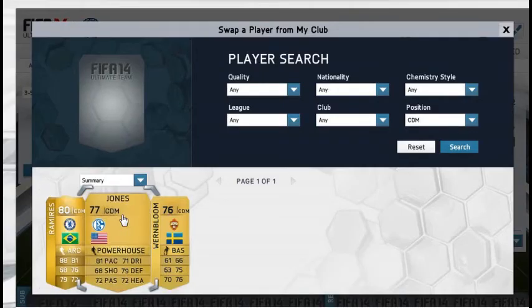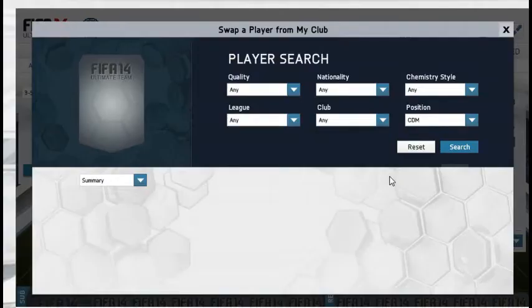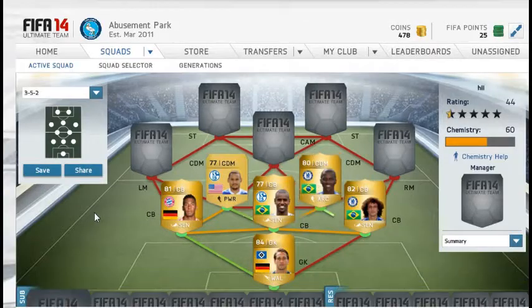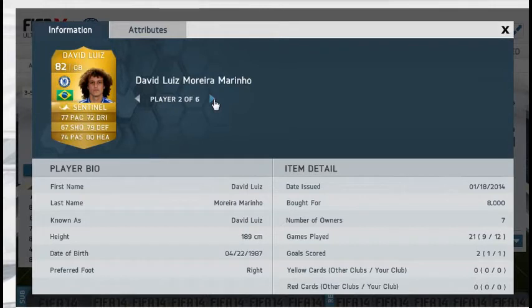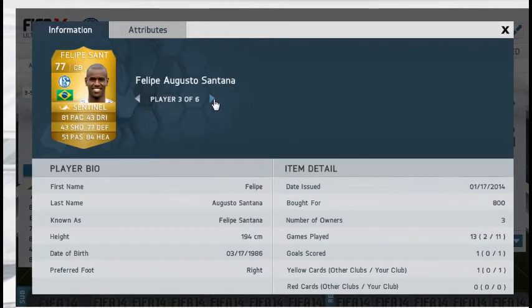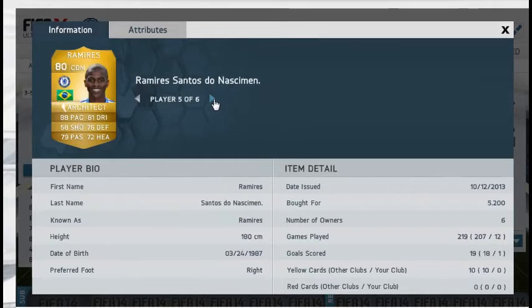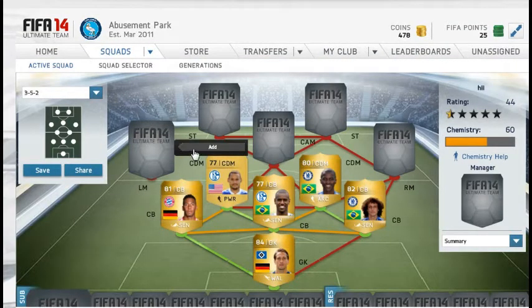Our first central midfielder is going to be Jones and our last central midfielder is going to be Ramirez. These two are very good players in themselves, so just going through their prices — overall pretty cheap for those players.